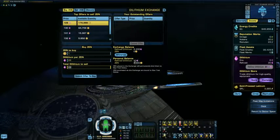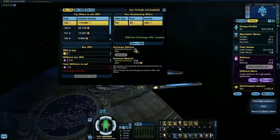As you can see, my toon currently only has 20 dilithium in the personal balance. I start typing in the number, and as you can see, it didn't go red on me. I hit the offer, confirm, and as you see it was reused. I want that back of course, so come back here.